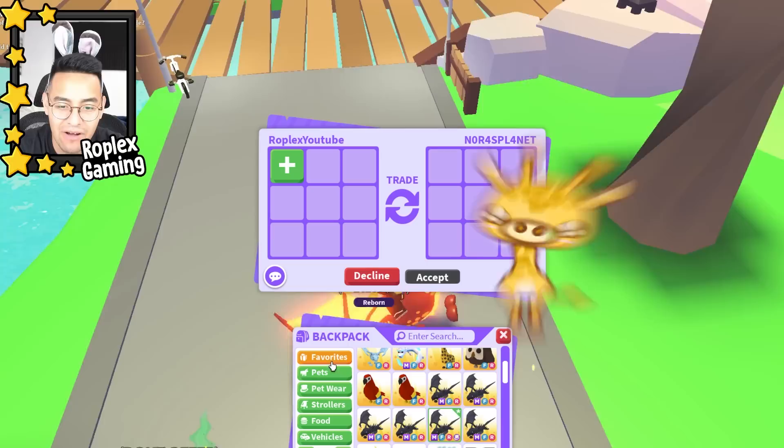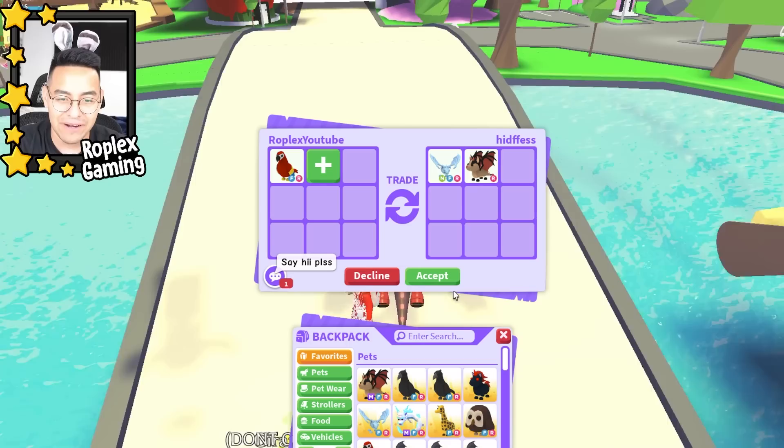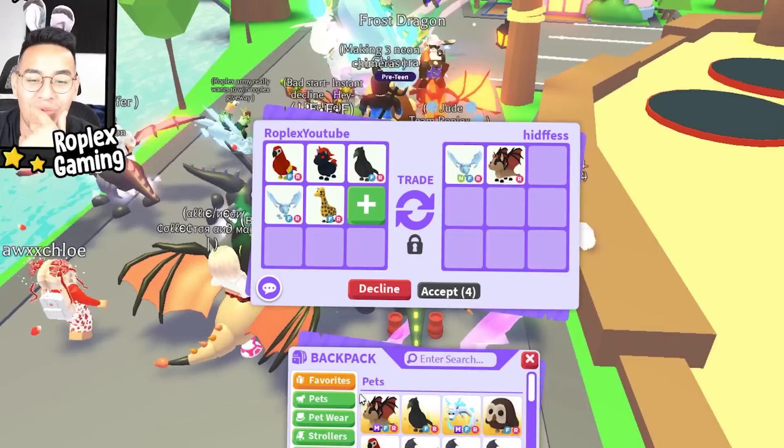We still have two parrots left and a lot more people to trade — maybe 30 or 40 people in here. This guy's freaking out about a neon frost dragon. That's like the fifth person to put one up in this server. Let's try to offer both parrots, an evil unicorn, frost dragon, and an owl — wait, we also got another giraffe today.